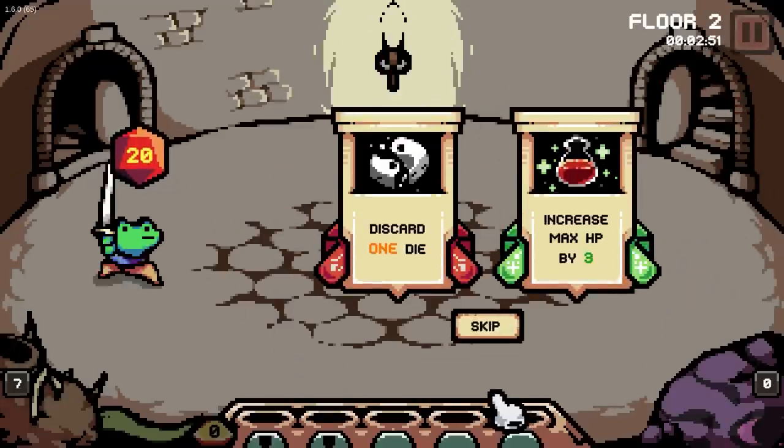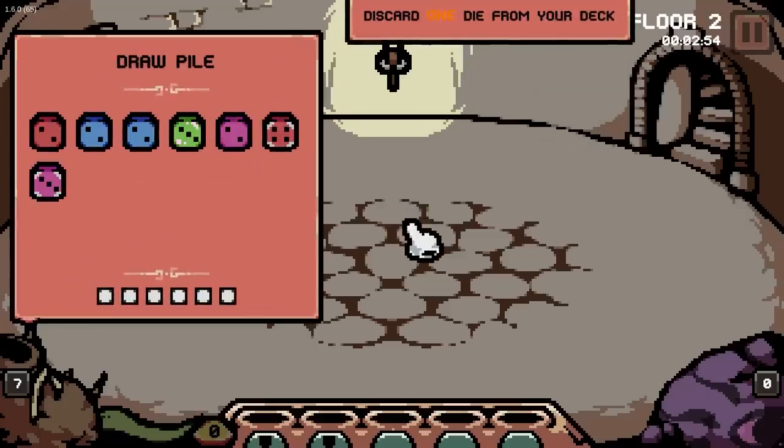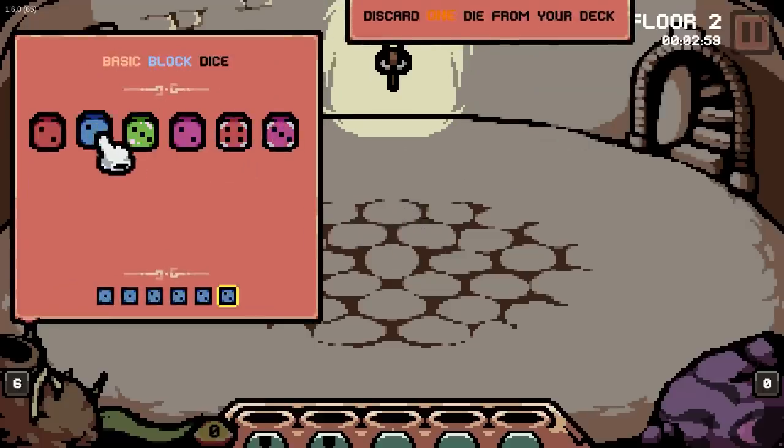Discard one dice — do we want to start thinning the herd? Yes. A block? No one likes blocking anyway. Great.